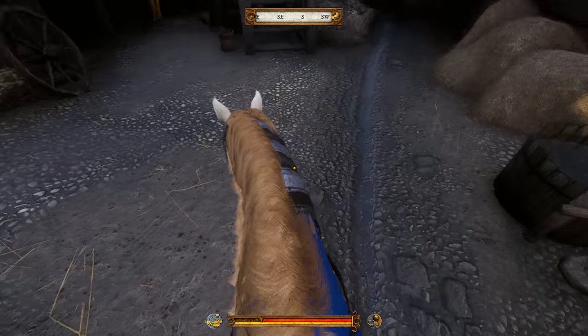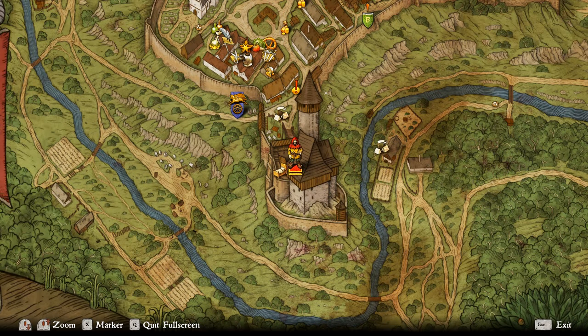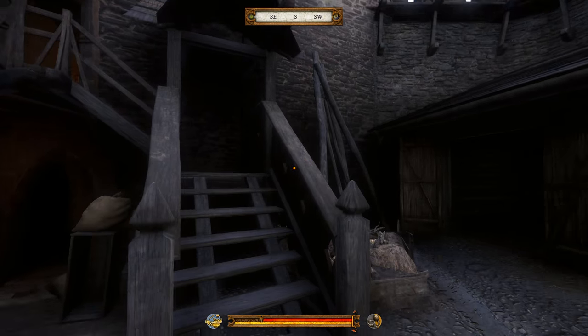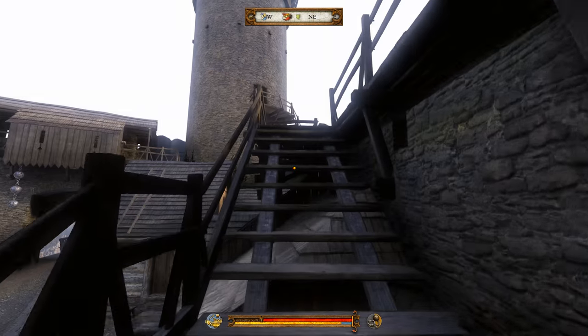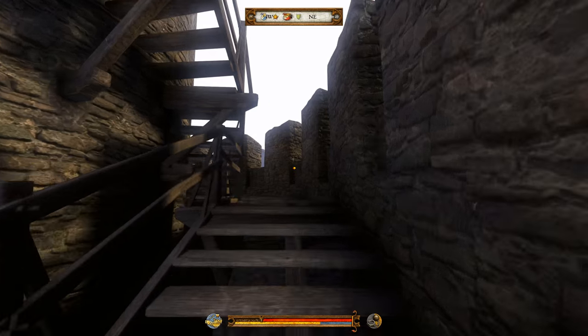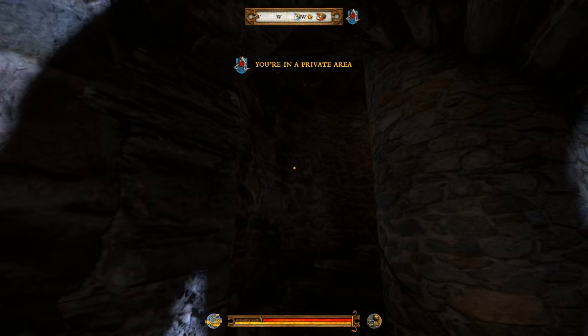If you head up the stairs, as if you were going to the Lord's chamber meeting place, you don't want to quite go in there. You want to carry on and you'll see a tower. This tower is interesting. This might have been a bug in my game for this first place where you find these halberds, or it might just be a bug in everyone's game. Don't hold me to this one because I'm not 100% sure if this is going to be in your game. But as soon as I opened the door, there were a few halberds on the floor.